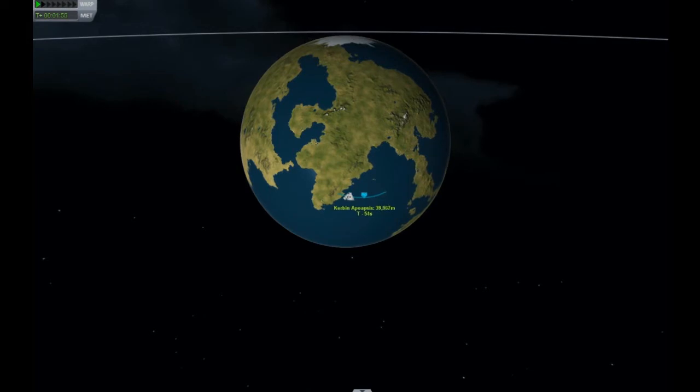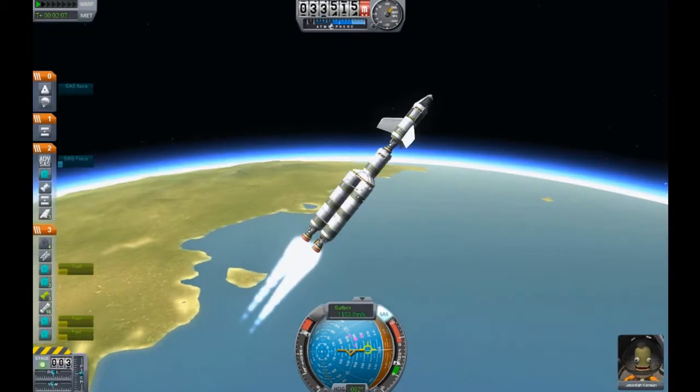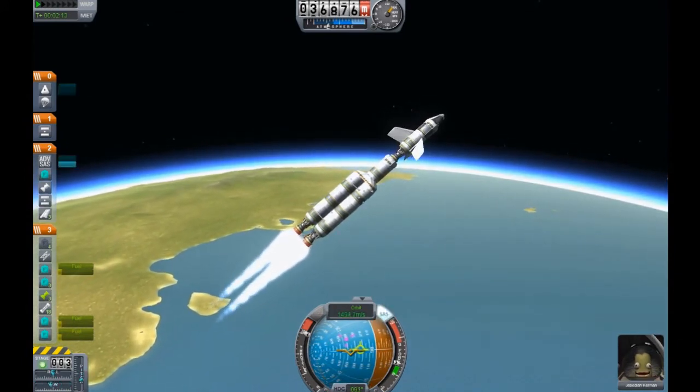Right now our apoapsis is above the planet and our periapsis is inside. However, our apoapsis is not yet at orbital height — we want to reach a minimum of 75,000 meters before we can have a safe and stable orbit. That said, 75,000 meters is pretty low; we want to get somewhere higher, around 150,000 to 200,000 meters or better.